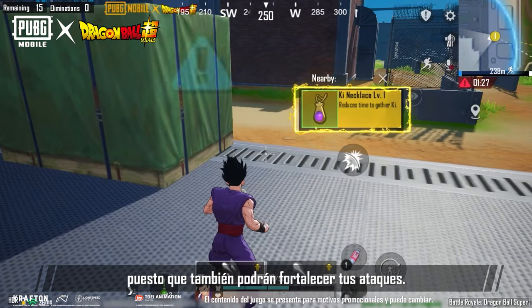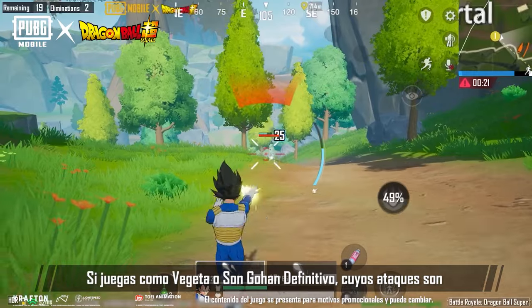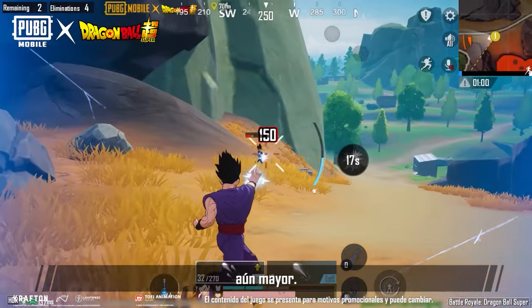Don't forget about accessories. Accessories can also make your attacks stronger, and more advanced accessories provide better buffs. If you play as Vegeta or Ultimate Gohan, who can already attack pretty quickly, you can enhance it with an accessory for an even greater advantage.